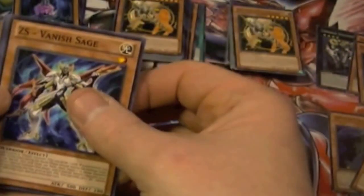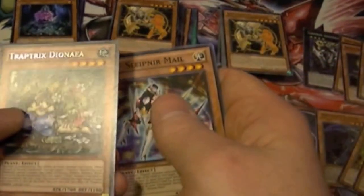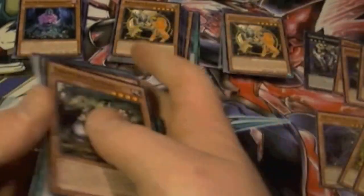ZS Vanish Sage, Number 43 Manipulator of Souls, Sylvan Waterslide, ZUW Sleipner Male, rare Traptrix Dionea, Gazer Shark, Artifacts Unleashed, Bolt Penguin, and Reverse Breaker.